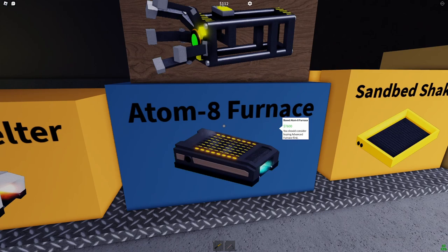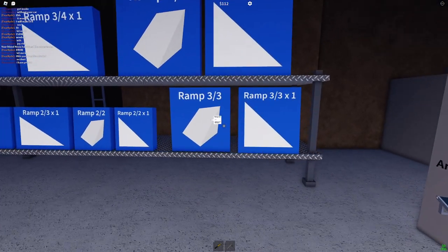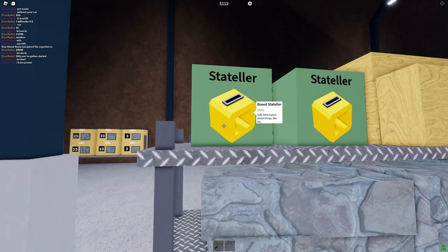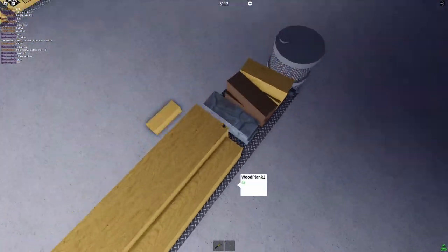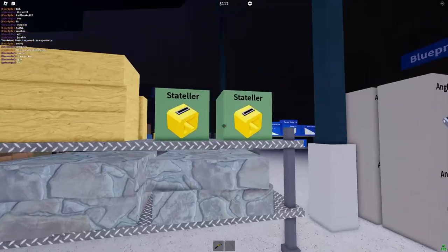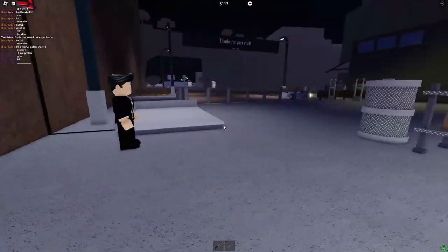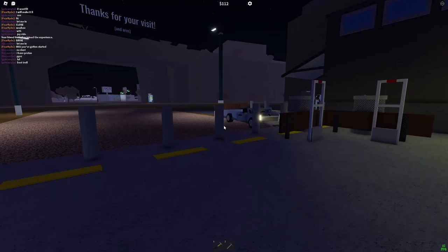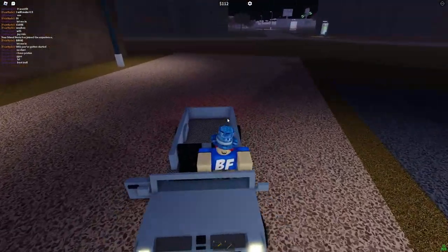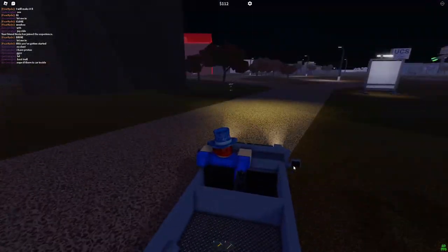Oh look at this — we have an atom-8 furnace, a sandbed shaker, and all these blueprints which is awesome. Angled conveyors, a statler that tells information about things. We have what look like resources — wood, a conveyor liner — and bulk items. This is so cool, it's like Lumber Tycoon 2. I compare it to Lumber Tycoon 2 because I've played that for so long and have a lot of good memories in that game.